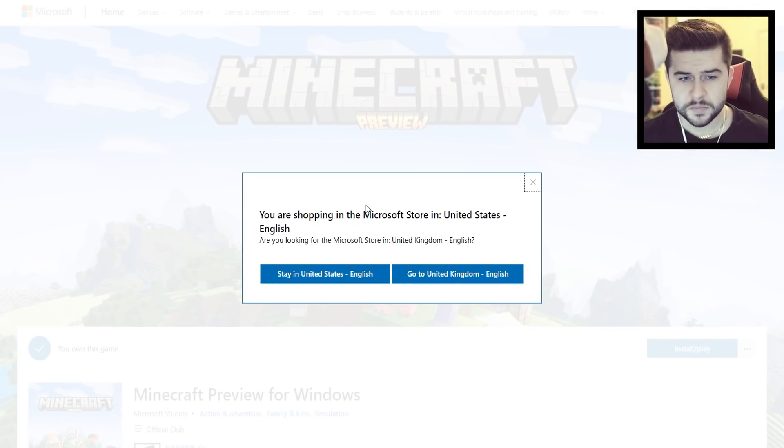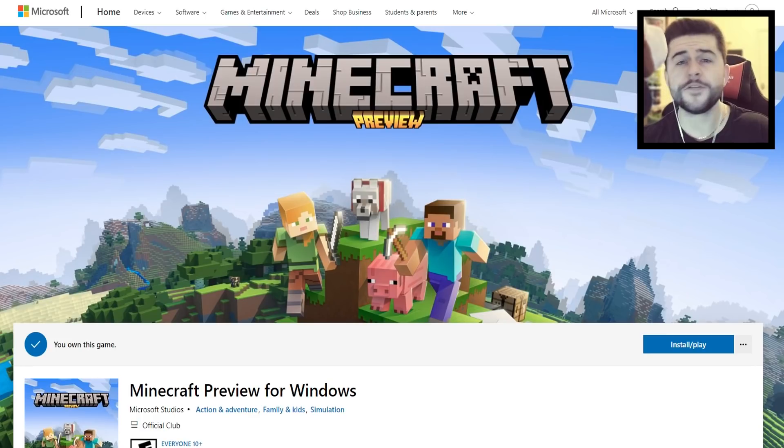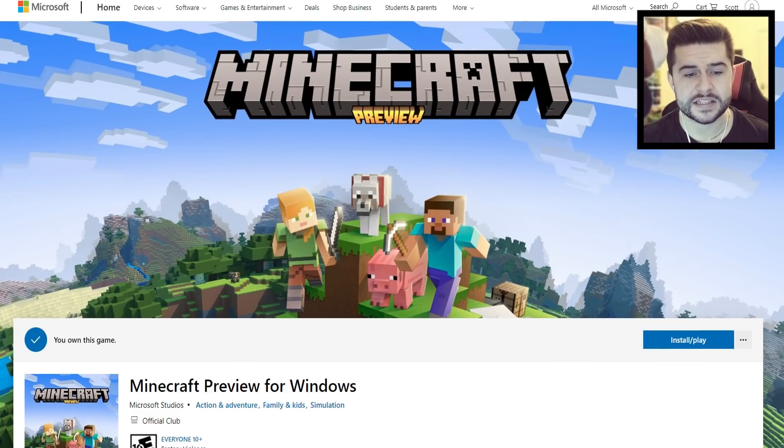There's a link down below — just click on it and it's going to take you to the Windows Store. It might pop up with something depending on what country you're in. It says 'Install / Play Now' because I've already got it installed. However, when you load this page for the first time, it might say 'Redeem' or 'Redeem Code' — just refresh the page. If after refreshing it still doesn't say 'Install / Play,' no problem, there is a second way to access this.